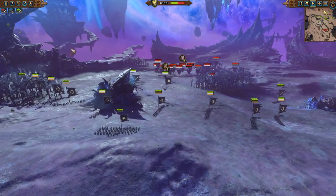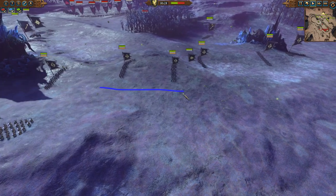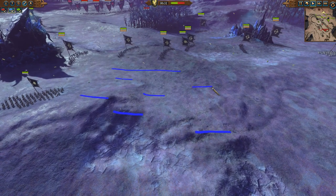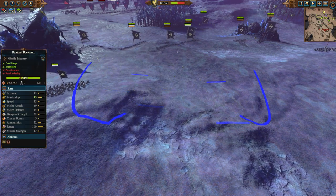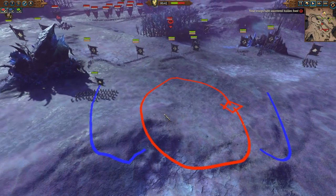Let's say, for instance, Bretonnia had deployed in something like a triple line — maybe archers here and then checkerboarding, where you got a concentration in one spot. The vampires can surround and focus their concentration on that small area, potentially lock it in and defeat it right there in the middle.